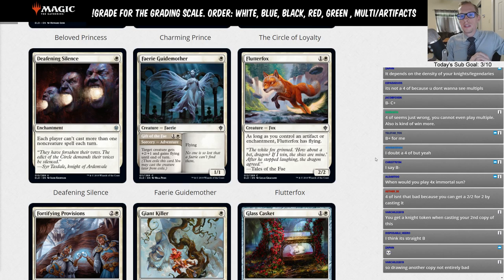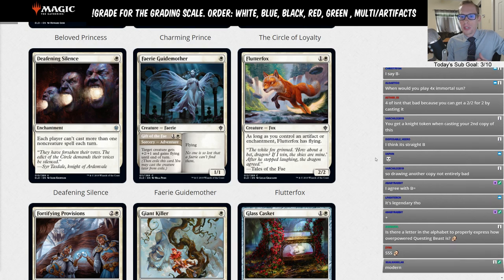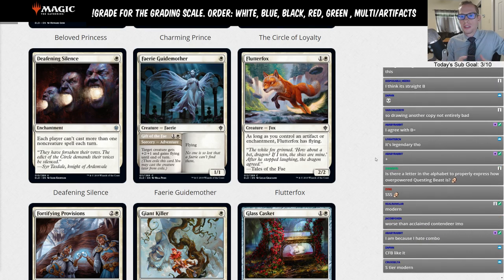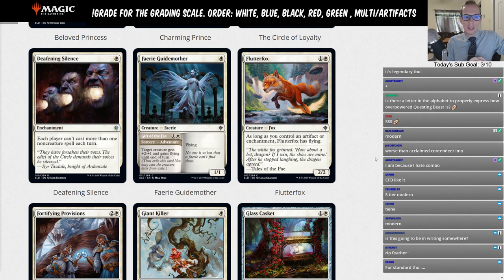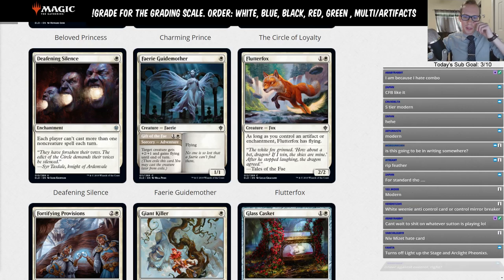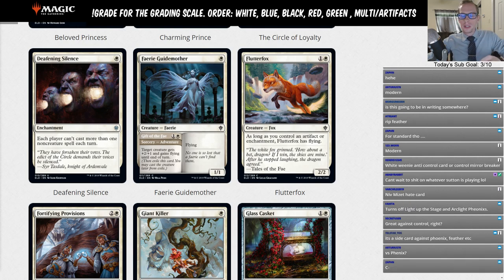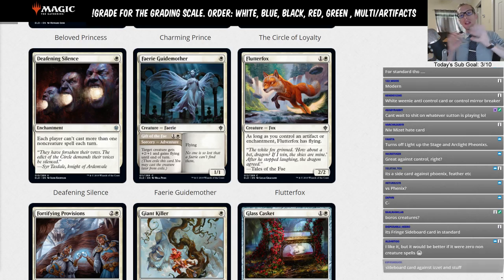Deafening Silence — one white enchantment. Each player can't cast more than one non-creature spell each turn. It's just one mana as opposed to the three-mana version, but it only hits non-creatures. For standard I'm not quite seeing it — Feather is the main thing where you use your removal spell and then they play God's Willing and can't use any more spells that turn. But Deafening Silence is symmetrical, so you can only cast one non-creature spell yourself too.